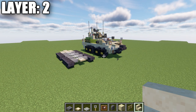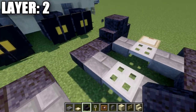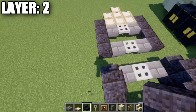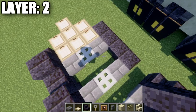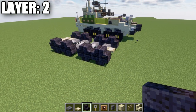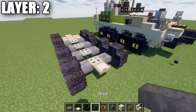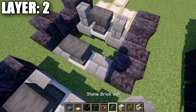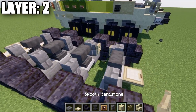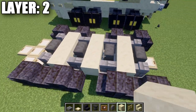Moving into layer number two: place two polished blackstone stairs back to back on each of these upstairs to make each wheel. We should have a total of eight wheels throughout the build, so apply this to all eight. Then grab an anvil from the creative menu and place it on the iron trapdoors in the center. Place stone brick walls to the sides of those anvils, then fill in a row of three smooth sandstone across the middle spaces between the axles.